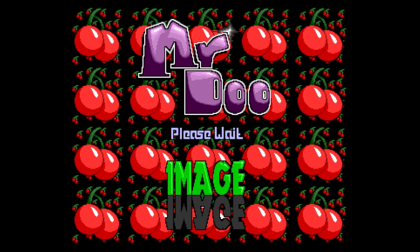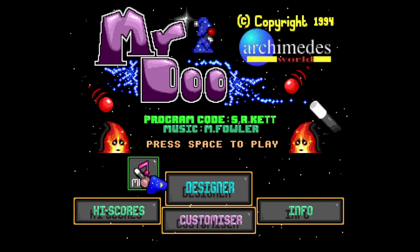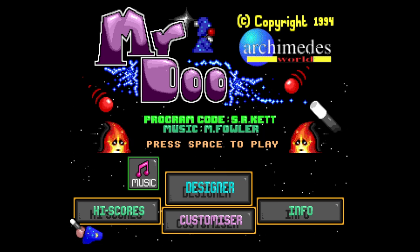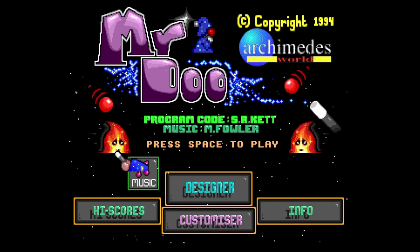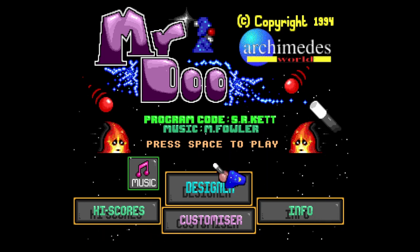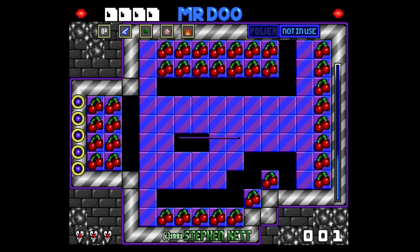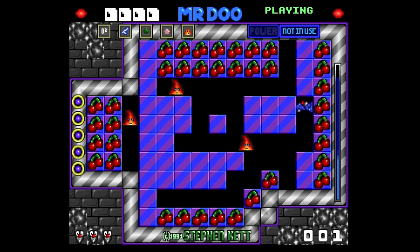Right, we've got music - we want the music on of course. I can't hear much music at the minute. We've got a customizer: oxygen, lightning, apple, sliders, monsters - so you can sort of change the game here. There's a designer here as well. Let's just press space to play.